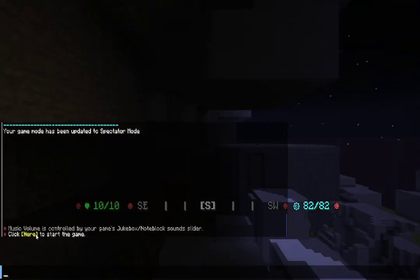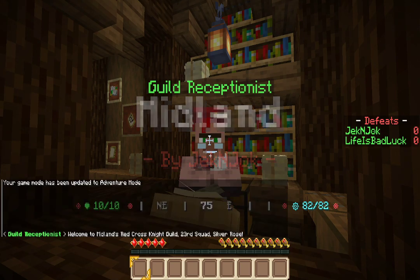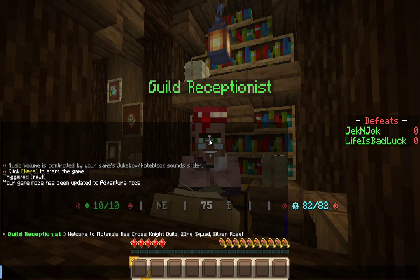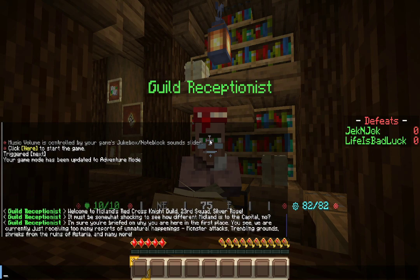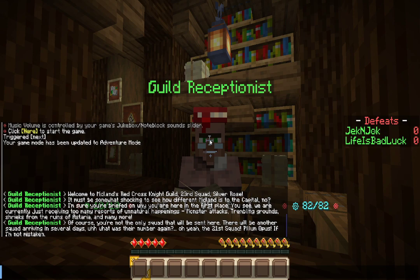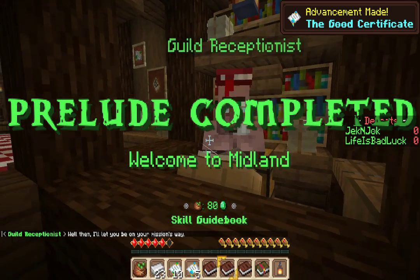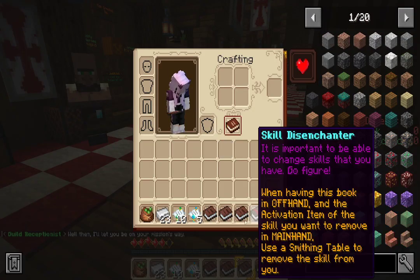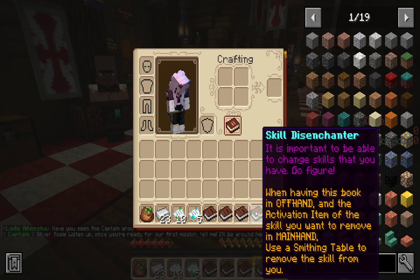Click here to start game — I will. Hi, welcome to Midland's Red Cross something. It must be somewhat shocking to see how different Midland is to the capital. I'm sure you're something on why you're here in the first place. We are currently just receiving too many reports of unnatural happenings — monsters, attacks, trembling grounds, retreats from the ruins. Oh Jesus Christ, what are all these? I've got a mission book — what is this? Just activate. Interesting.